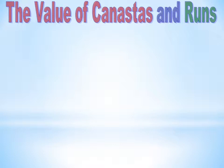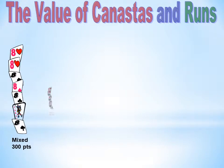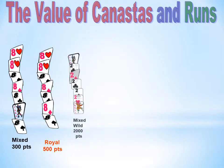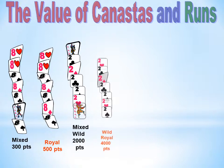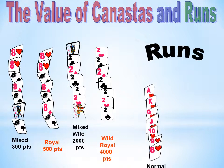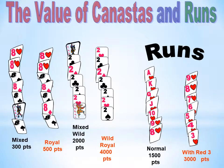The value of Canastas and runs: a mixed Canasta is worth 300 points; a royal Canasta, 500 points; a mixed wild Canasta, 2000 points; a wild royal Canasta, 4000 points; a normal run, 1500 points; a run with a red three, 3000 points.